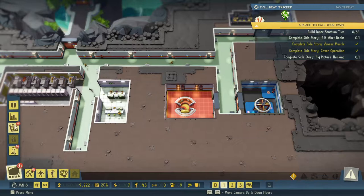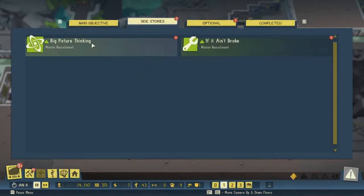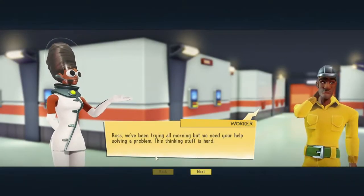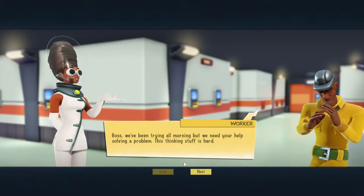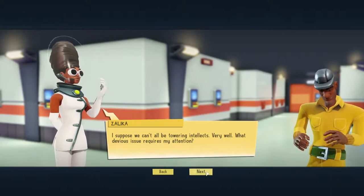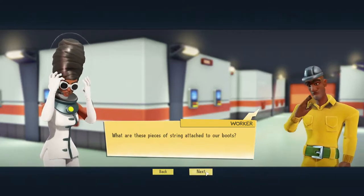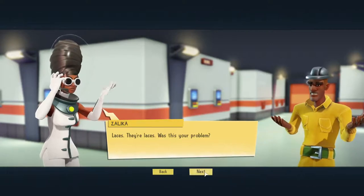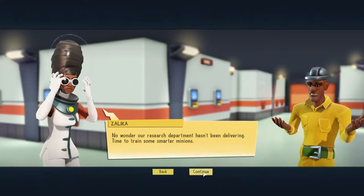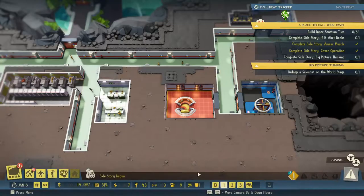Since we completed that side story — hire six more minions, that's another five grand, I'll take it. We'll do big picture thinking. 'We want some scientists. We've been trying all morning but we need your help solving a problem — this thinking stuff is hard.' 'Indeed it is. What devious issue requires my attention?' 'What are these pieces of string attached to our boots?' 'Laces!' 'No wonder our research department hasn't been delivering — time to train some smarter minions.'